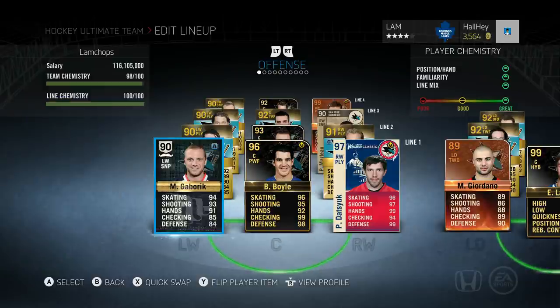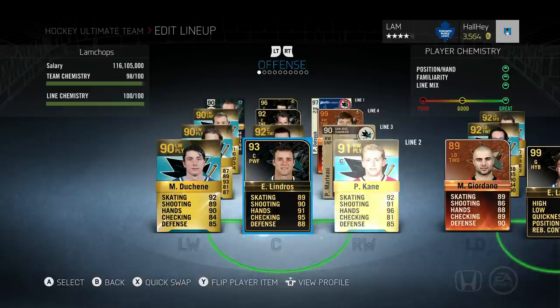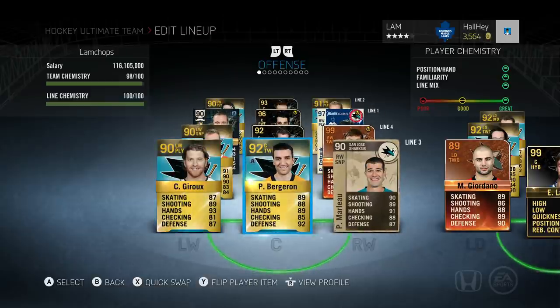Let me quickly run through the team values. Pavel Datsyuk was about 650k, Brian Boyle about 20k, Gaborik about 220k - so roughly a 900k first line. Second line: Patrick Kane about 190k, Matt Duchesne about 125k, Eric Lindros about 200k - totaling about 525k. Third line: Claude Giroux about 60-70k, Patrice Bergeron about 50-60k, Patrick Marleau about 100k - so around 220k for a very cheap and effective third line.